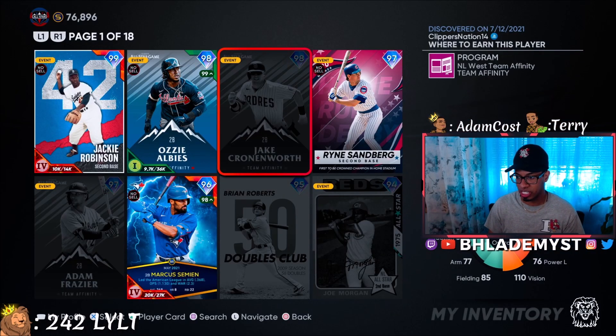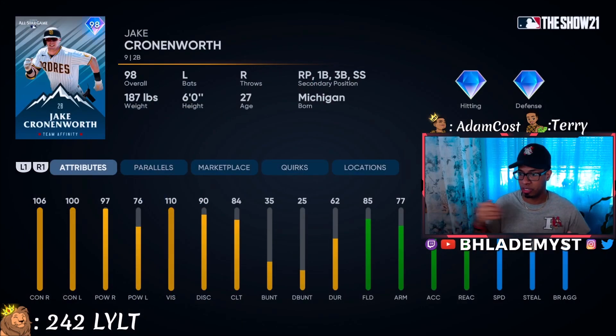Moving to number six — a primary second baseman — it's Jake Cronenworth. He hit for a cycle not too long ago, so we might be getting a Topps Now card for him, or they might upgrade his Live Series player. In terms of contact, 100 against both sides — you can't ask for more. 97 power versus right, you can't ask for more.